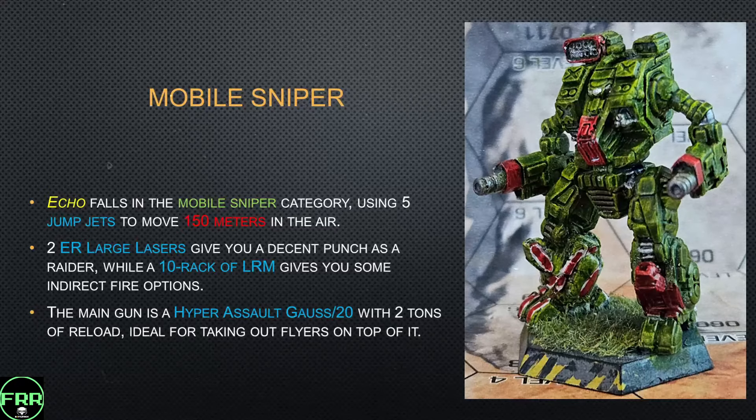Echo falls in the mobile sniper category, using five jump jets for 150 meters of jump range. Your long-range punch is shared between two ER large lasers, giving decent punch as a raider, and a Hyper Assault Gauss 20 with two tons of reload — which is great at shooting down flyers and just about everything. The HAG 20 is probably my favorite in that range of guns; the larger ones start being a little too heavy and don't have enough shots to be efficient. The HAG 20 gets a very good tonnage-to-damage ratio. You also have a 10-rack LRM for indirect fire options — probably the one thing you could move around on that design if needed.